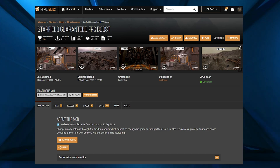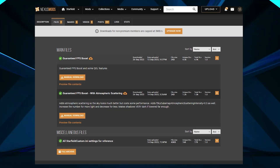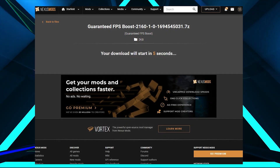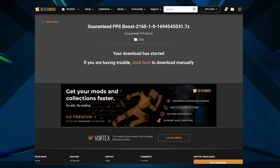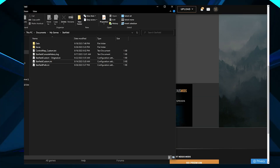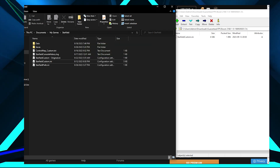Installation of the mod is extremely simple. Go to the link in the description and download whichever version of the mod you want. Then go to My Computer, My Documents, My Games, Starfield, and put the file you've just downloaded into that folder. That's it — the mod should now work.